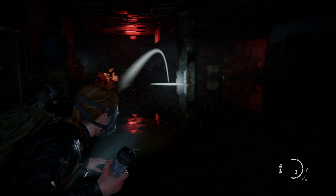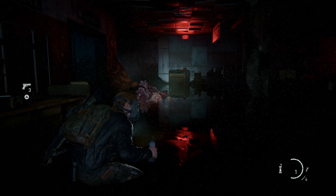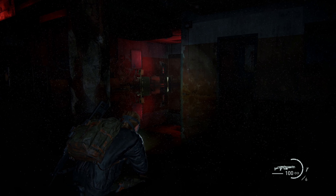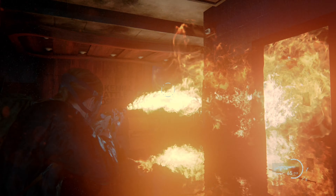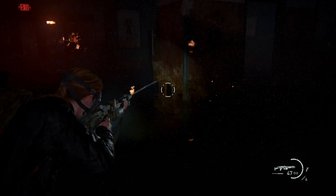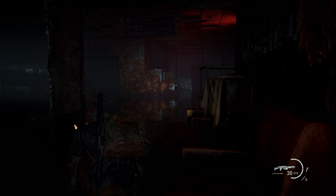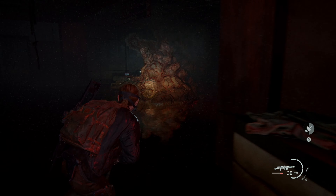Oh my god. I was thinking it was going to be more than that, but not much of a fight for all that running and trying to wedge through doors and all that extra. That is it. Well, maybe it's just because I have the flamethrower. Probably if you go through this game without these modifiers, you're going to have to use shotgun rounds and assault rifles in conjunction with bombs and fire and everything else. I can't believe that was it — I just took him out that quick.